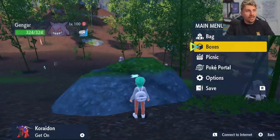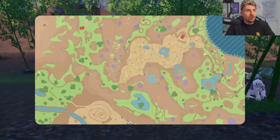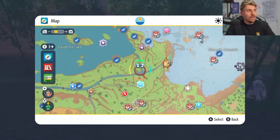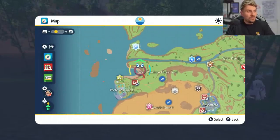To easily get yourself a shiny Sandygast — which is one of the nicest shinies in these games — you can evolve it into a shiny Palossand, which has that really nice black shiny to it as well, and I know that's a lot of people's favorites.